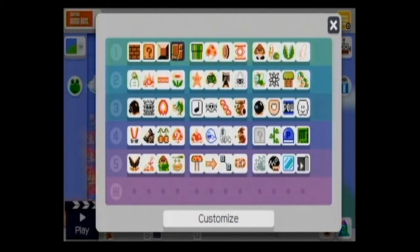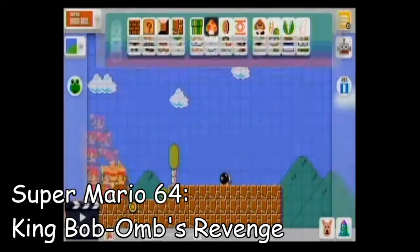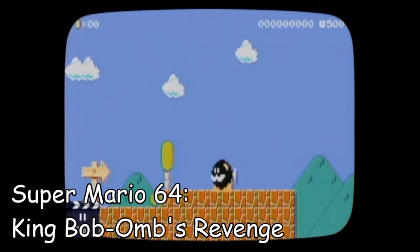Bob-omb! So if you place a Bob-omb out of the 30th Anniversary Amiibo, you'll see that it's King Bob-omb from Mario 64.